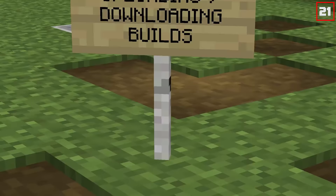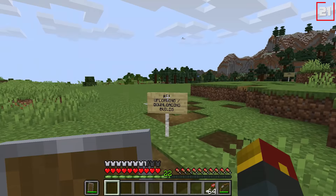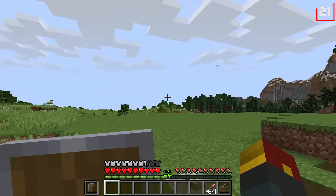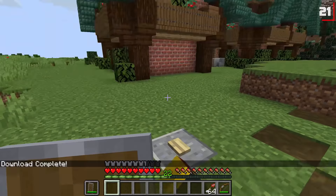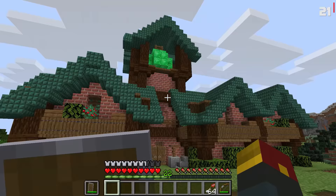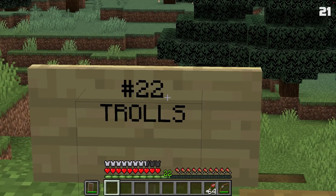Number twenty-one: uploading and downloading of builds. A user had suggested to Notch that it'd be cool to see user-generated builds and structures populating across Minecraft. So the idea of downloading and uploading random builds from other people was originally one of Notch's ideas, and obviously it never came into play. This place looks like somewhere villagers would rent out — or maybe some trolls.